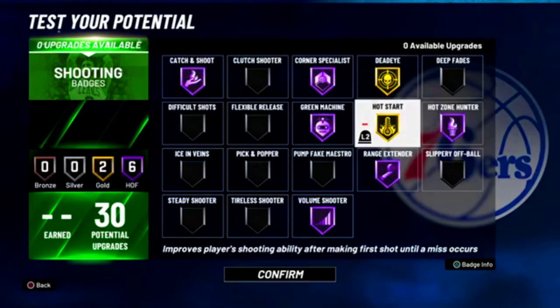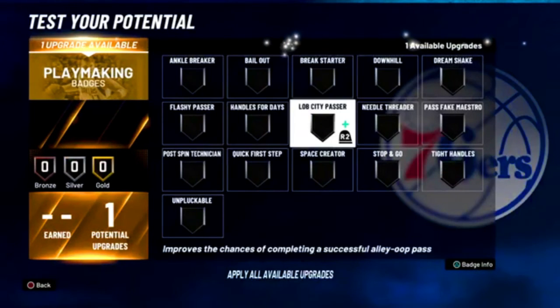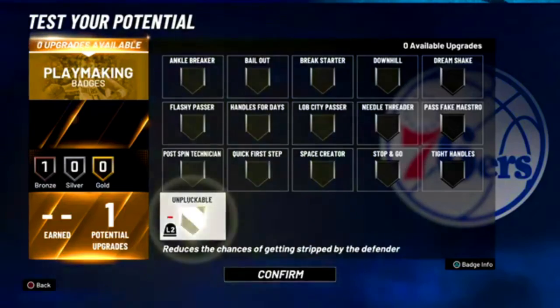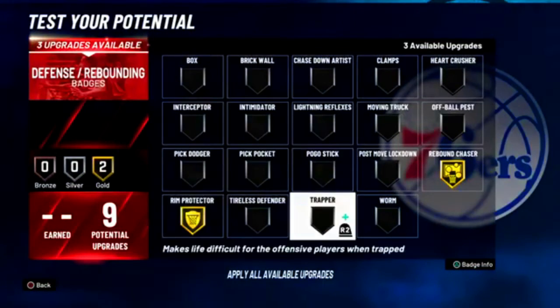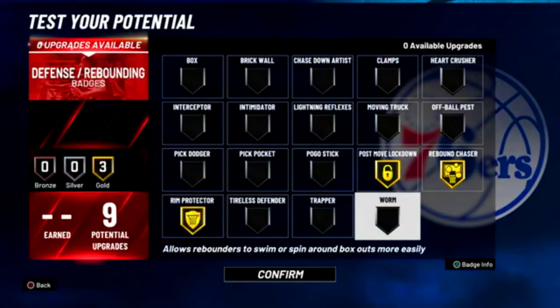For playmaking I'd put unpluckable or needle threader. For defensive badges same as the last build — rebound chaser, rim protector, and then post move lockdown. You can change it up but that's what I would have.